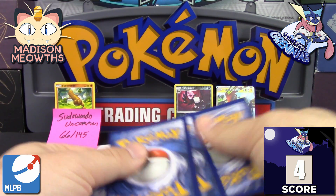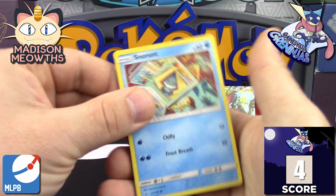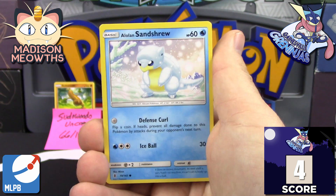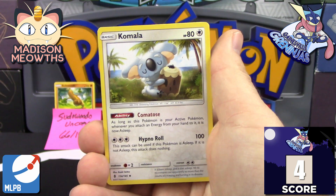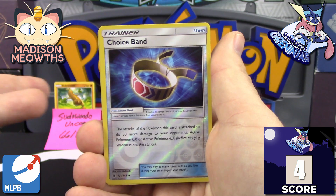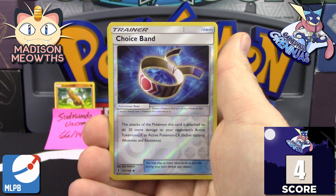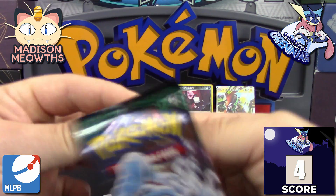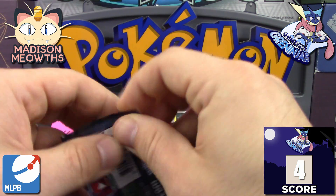Pack number two: Snorunt, Chansey, Machop, Alolan Sandshrew, Murkrow, Komala, Multi Switch, Watchog, then a reverse holo Choice Band — man, I should have picked Choice Band — and a Wailord non-holo rare. So we still sit at four total points after pack two.